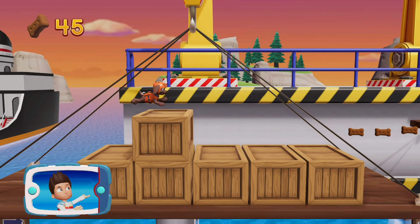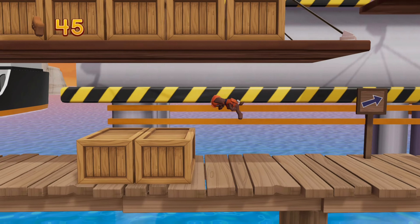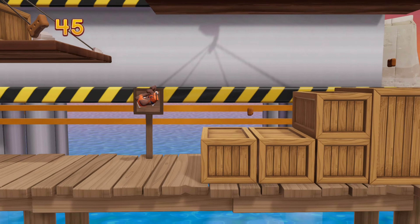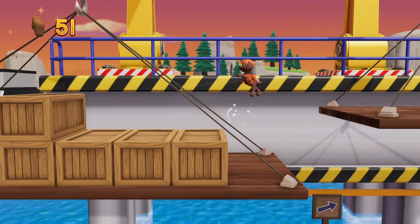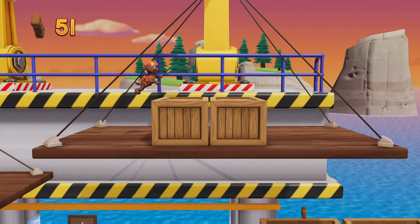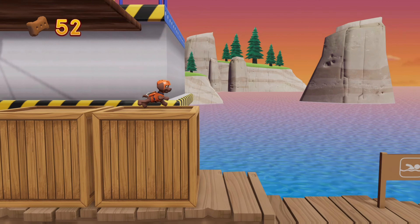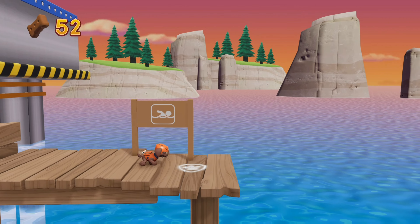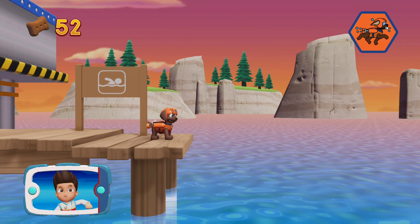We have to find the light and take it back to Captain Turbot. Choose the pup ability. Ready, set, get wet! Help Zuma to swim!